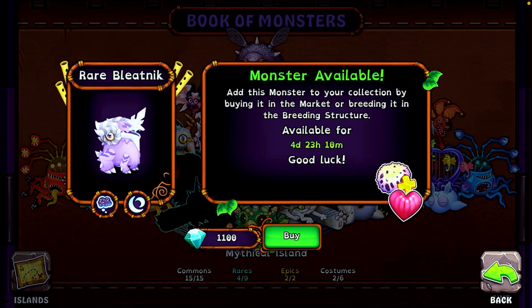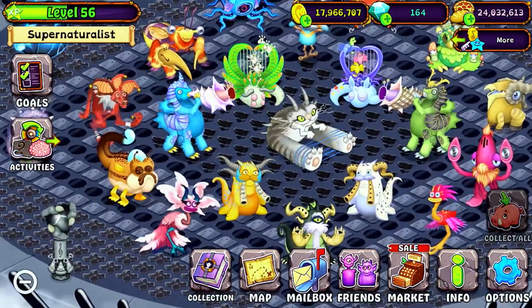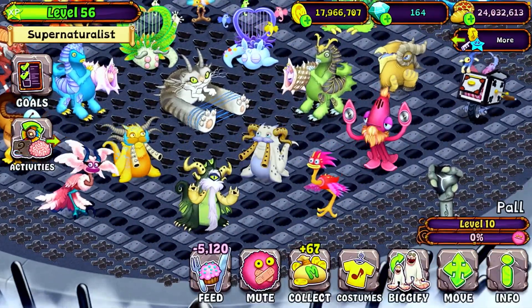Hey guys, Rare Bleatnik came out today and we're going to be trying to breed it. Here's how to breed Rare Bleatnik. Basically, the combo is the same as normal Bleatnik. The combination is Gajoub and Catalyst.